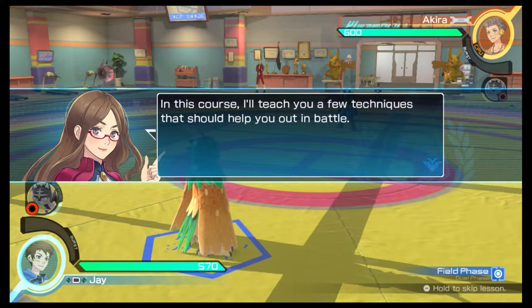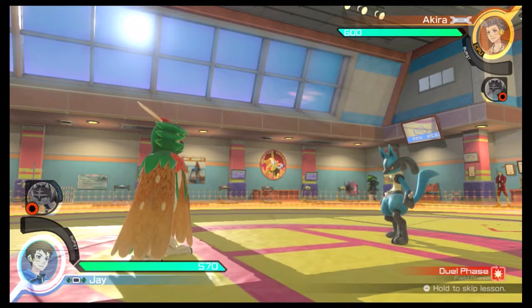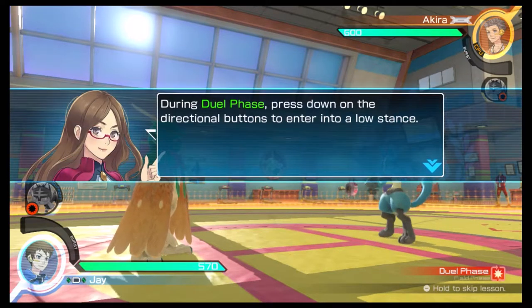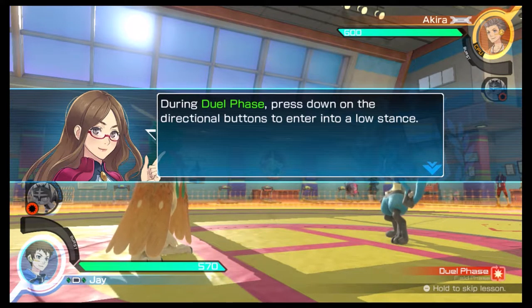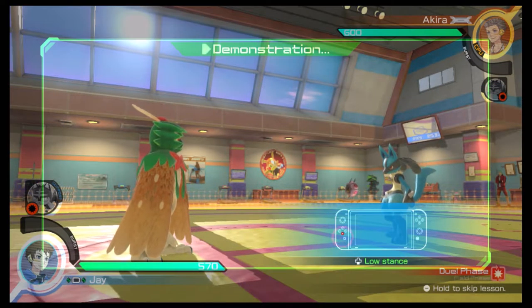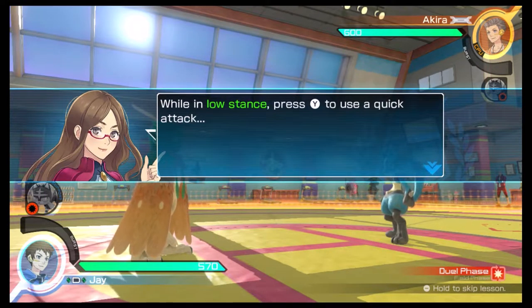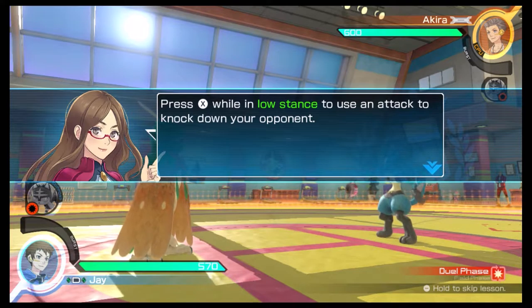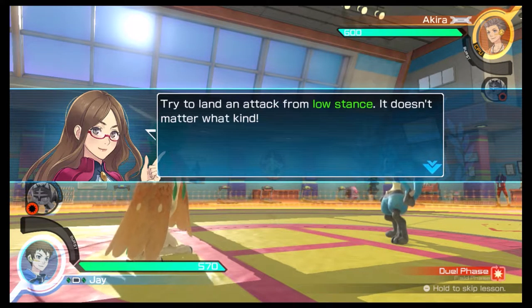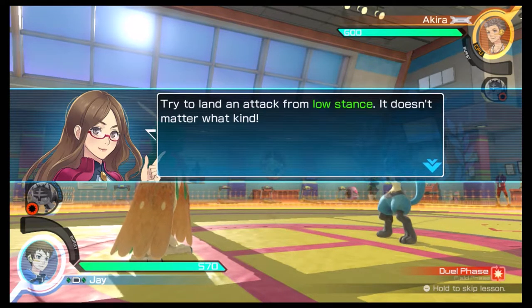In this course, I'll teach you a few techniques that should help you out in battle. During dual phase, press down on the directional buttons to enter into a low stance. While in low stance, press the Y button to use a quick attack. Press the X button while in low stance to use an attack to knock down your opponent. Try to land an attack from low stance.